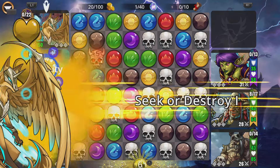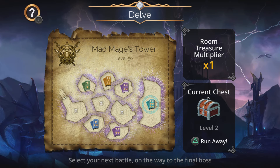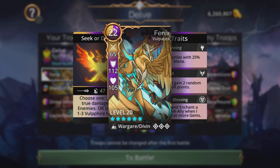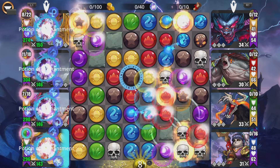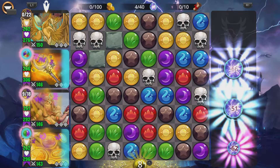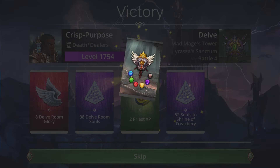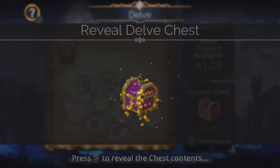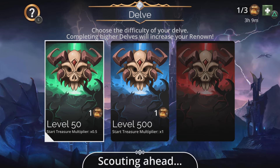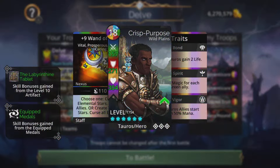You can use the Elementalist class or Titan — I just wanted to go down the route of a more divine team, which makes your troops a little bulkier from the class talents and bonuses for having multiple divine troops. That's the first team: Phoenix, Wand of Stars, Divine Ishbala, and Leprechaun.